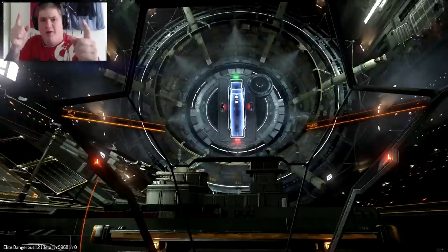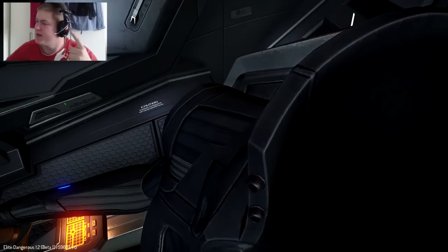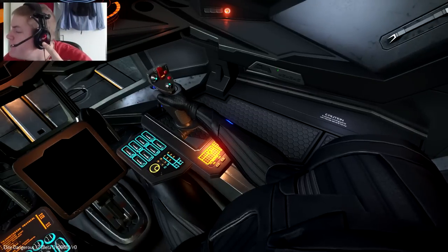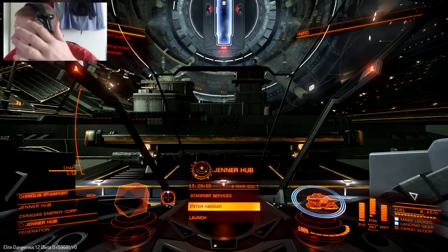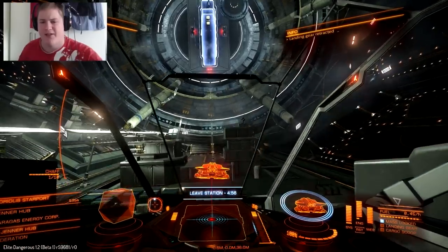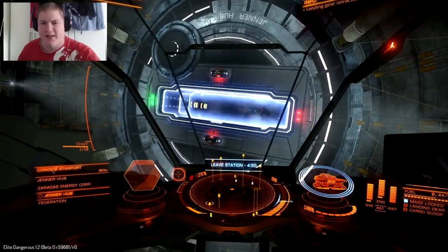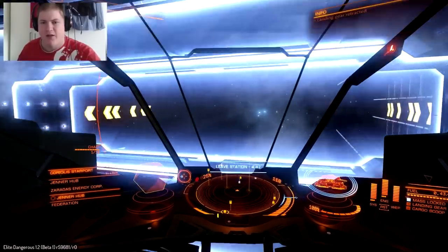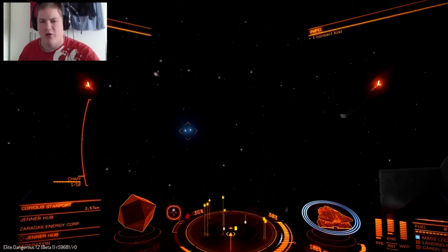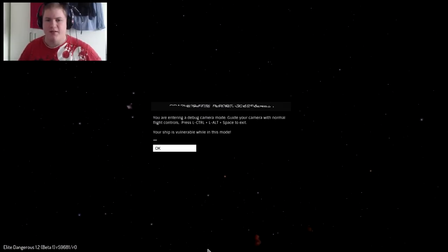Hello ladies and gentlemen, datman Lero here, welcome back to Elite Dangerous. You're probably wondering what this thing on my head is — this is the Track IR, the praying mantis thingy. We are actually on the 1.2 beta server. We have the Vulture and we are going to test the hell out of this thing. I did an option for the debug camera — pressing Ctrl Alt Space enters debug camera mode.